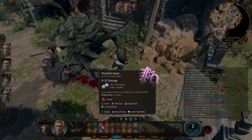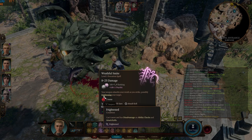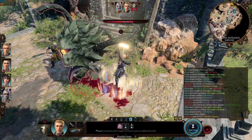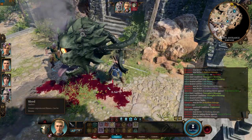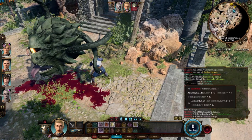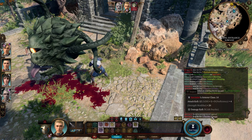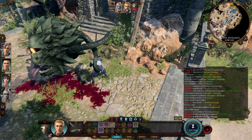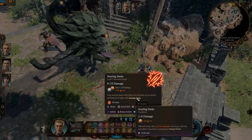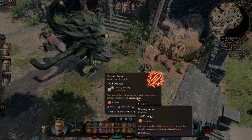Wrathful Smite deals additional psychic damage and can frighten the enemy. Frightened enemies cannot move and will have disadvantage on their ability checks and attack rolls. This is the regular damage and the additional psychic damage. Last but not least is Searing Smite, which deals fire damage for 10 turns as long as the caster maintains concentration.